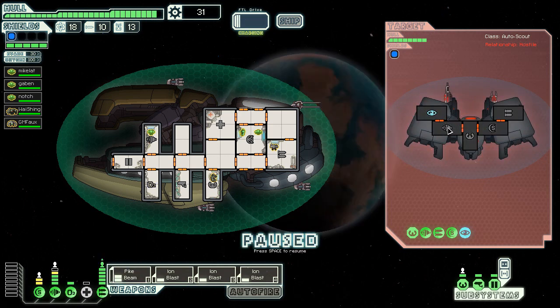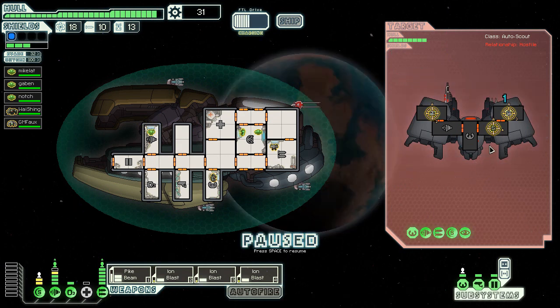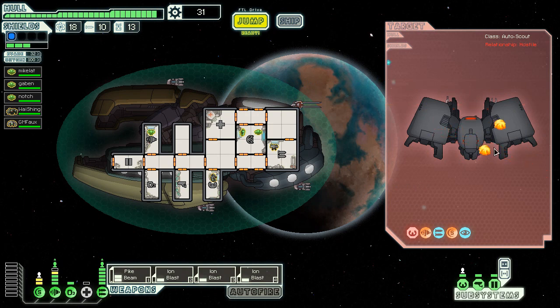Let's see — ion blast, we'll get his shields too. We can't do much about that — luckily we evaded all of that. We're gonna try and hit his weapons. Even if he gets the beam weapon off, he can't cloak to evade it, which is nice. He can't cloak anyway because he only has one bar in that cloak and I keep disabling it.